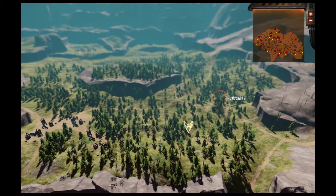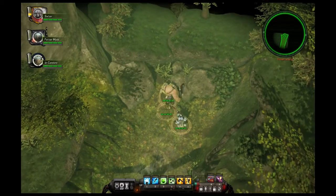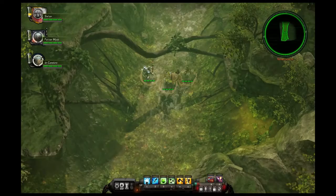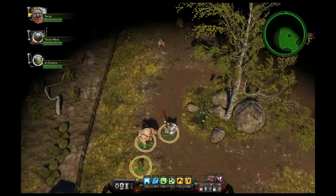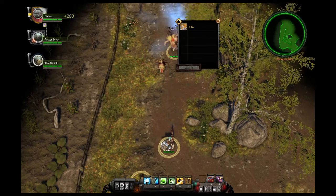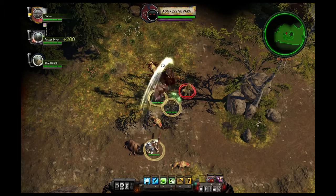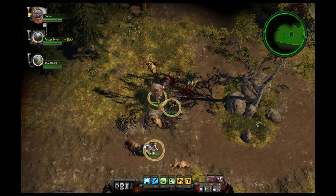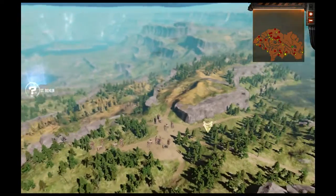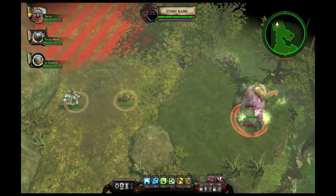Crater is not your standard post-apocalyptic action RPG. There is colour, life, and vibrancy here. Venture out in the wilderness and you'll see plenty of trees, grass, and flowers — a stark contrast to the desert locales the genre usually settles for. Crater takes place in a massive crater located in Sweden of all places, which was spared the brunt of the global nuclear war.